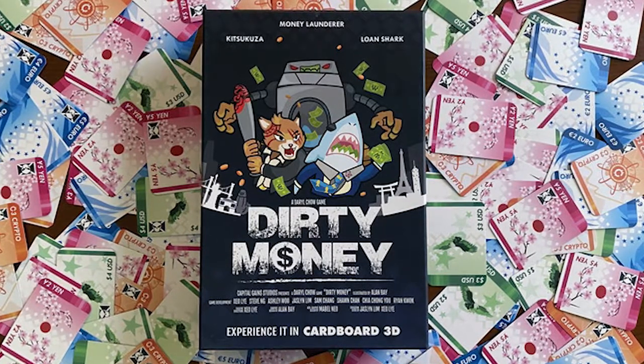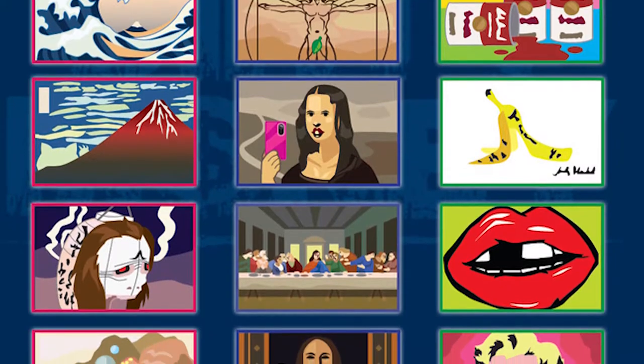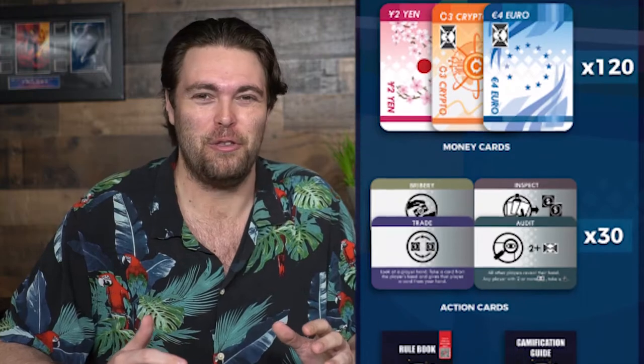It plays 2 to 5 players, takes about 45 minutes to play, and is for ages 12 and up. In the game you're playing as a corrupt politician or businessman attempting to launder dirty money. You're going to be utilizing money and dirty money to buy things like paintings and businesses in order to get your money to turn from dirty to clean, and as you do that, other businessmen in the game are going to attempt to expose your dirty deeds to the government while laundering their own.